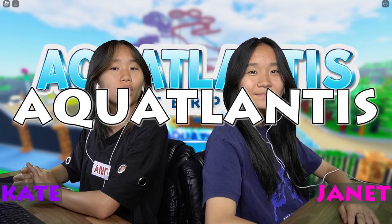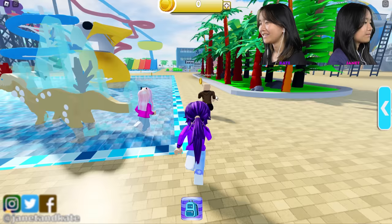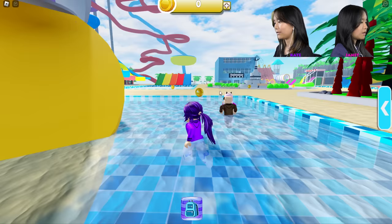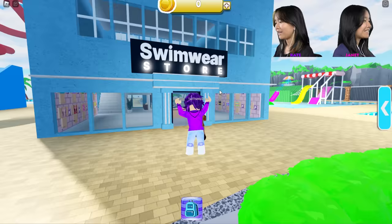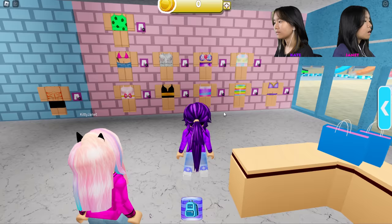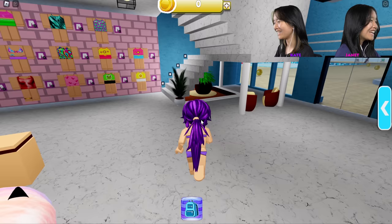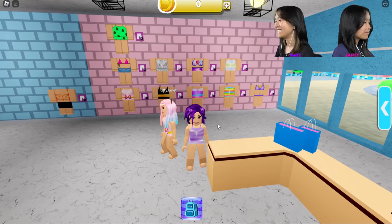Hey guys, it's Kate and Janet! We're back from the bugs video. Today I'm playing Lockout Atlantis Water Park. This is a fun game where you go down the water slides. First thing we gotta do is go pick out our swimwear. I'll wear this purple one. Okay, let's go!